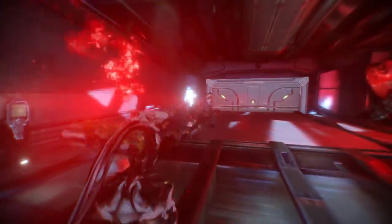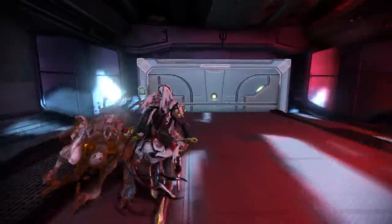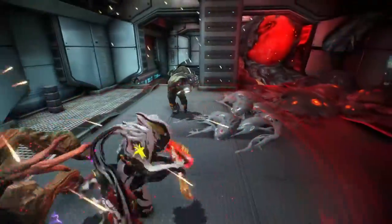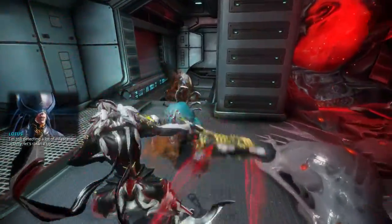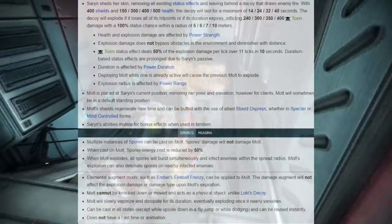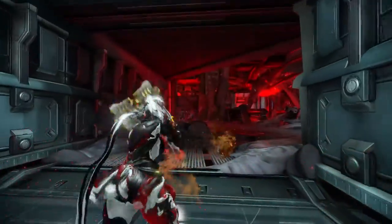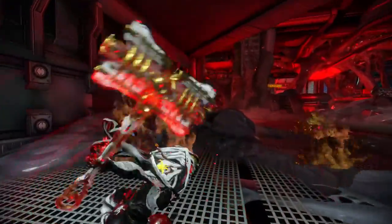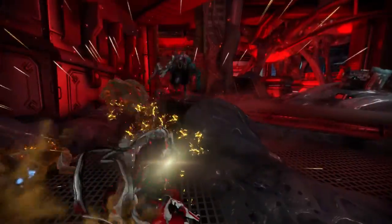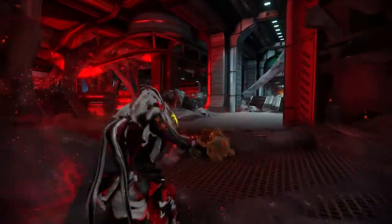Her passive also works nicely into all of this, since it increases the duration of all status effects inflicted by 25%. Now, before I begin with the kit, it basically feels like a high school math lesson. So I'll spare you the pain and first explain every skill shortly, pointing out the important bits and interactions with previously mentioned skills, and at the end I will tell you some combos, tips and tricks, and how to use them at their maximum.